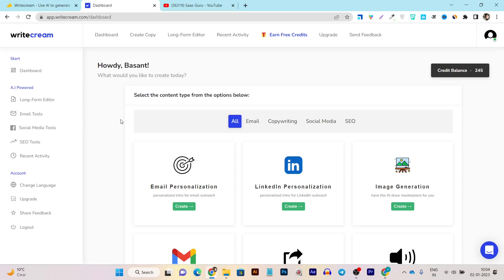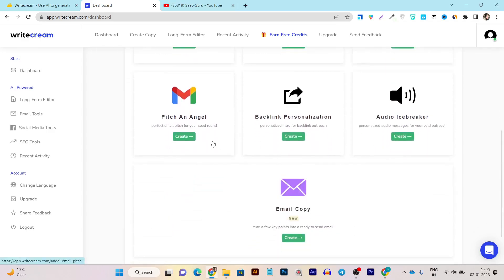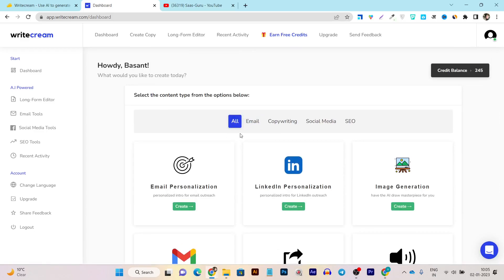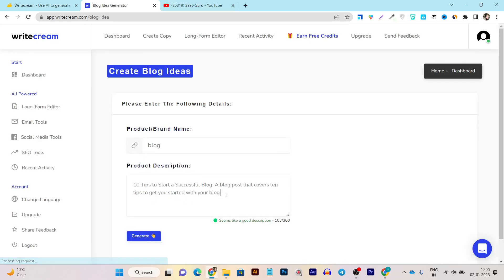Basically it's an AI writing tool, so all the tools are related to AI generation. You can find AI templates and assistants for different requirements. For example, for email writing tools you can see email personalization, LinkedIn personalization, pitch and angels, or write an email copy. Let me give you a demo — I'll select the 'All' section and use the blog ideas tool.